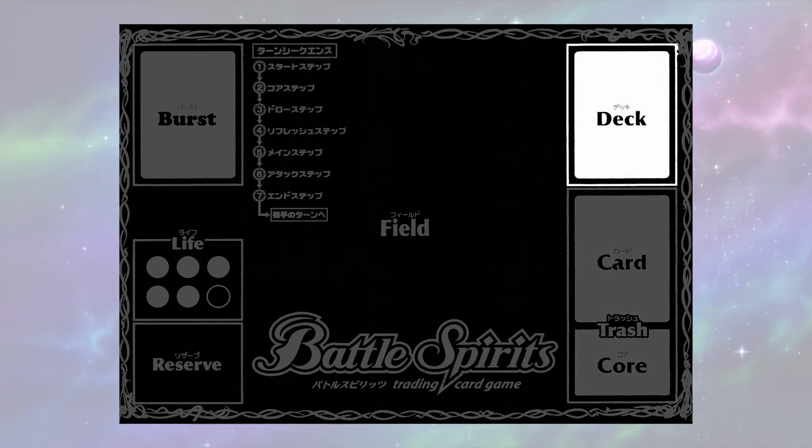Deck. This is where you place your deck. The deck zone is expertly designed and calculated just right for maximum drawing efficiency. You'll lose if you have zero cards in your deck during your start stand, so make sure there's always at least one card here.